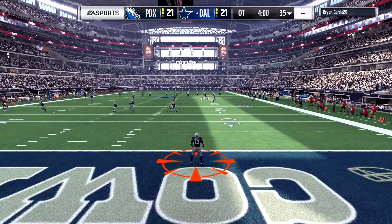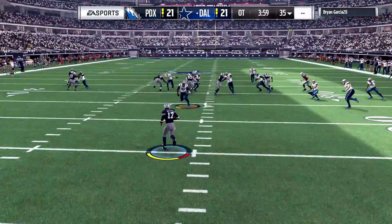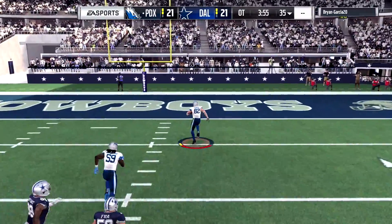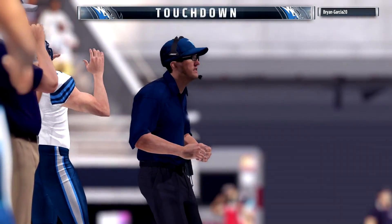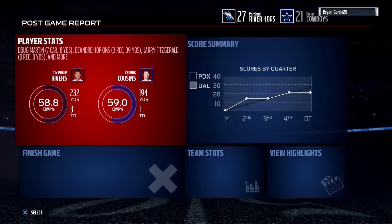He chose to receive the ball in overtime, so we kick it to him. Devin Hester back to return — he tries to hurdle Martin and the ball comes out! We recover the fumble and can go for a touchdown. Let's go — we're going to walk away with the W today. Crazy overtime ending!